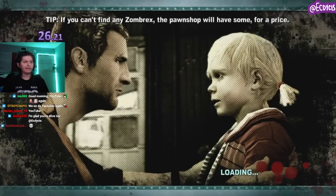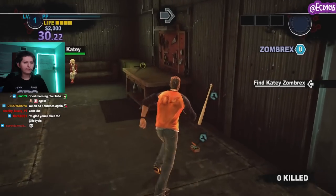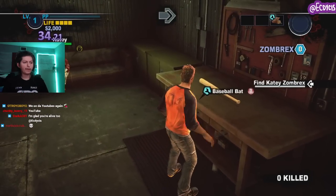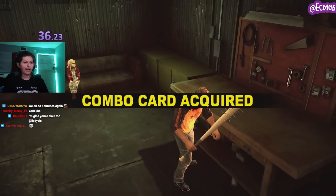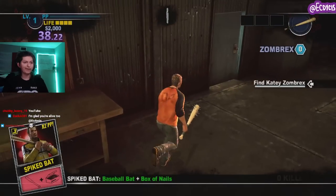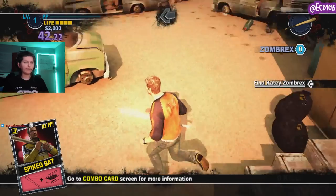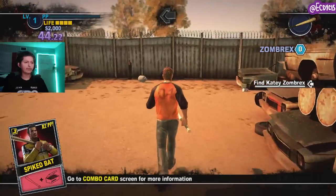I want to start off by making a few of the easier achievements. First things first, I'm going to be making a combo weapon. In total there are eight combo weapons. We're going to be making the Nail Bat — it's quite actually one of our best friends. In addition to this, I'm going to be also making things like the Bucket and the Drill later.